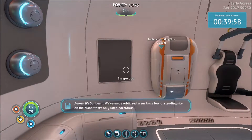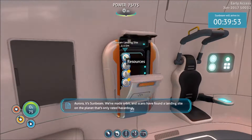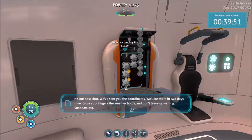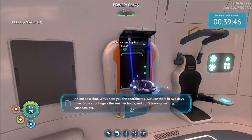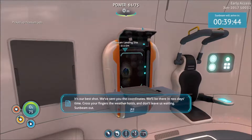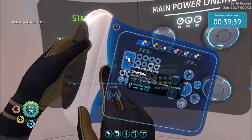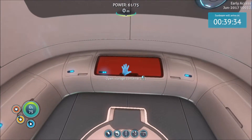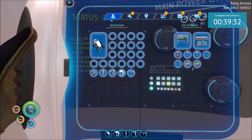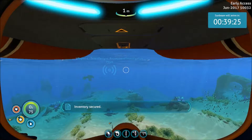Uh-oh - we've got 40 minutes. Next episode we'll find that planet that's only rated hazardous, it's our best shot. 'We've sent you the coordinates, we'll be there in two days time - cross your fingers the weather holds, don't leave us waiting.' Okay, so we've already been to Pod 17. I'm going to store it here where I keep the pods I've already visited - been to three and seventeen so far. Let's go build stuff.